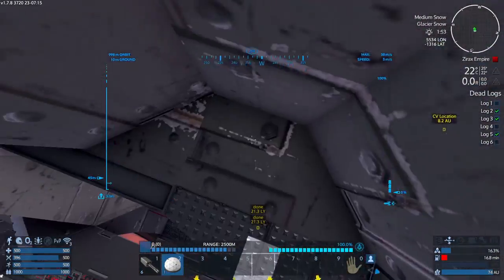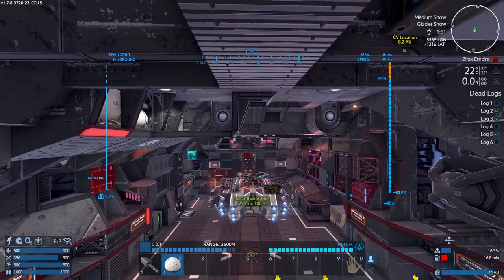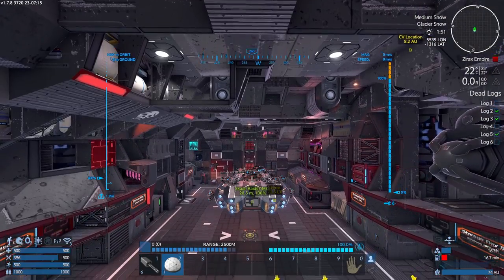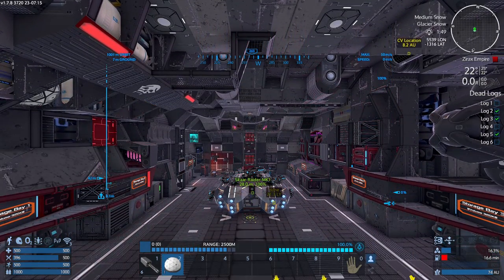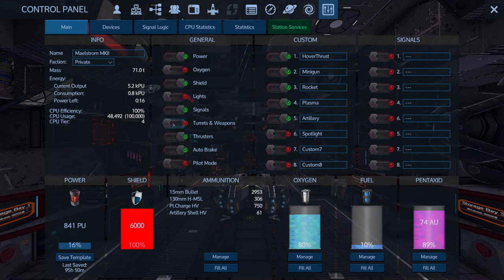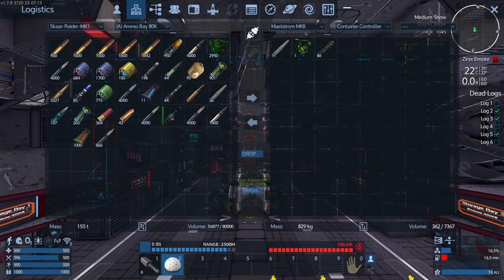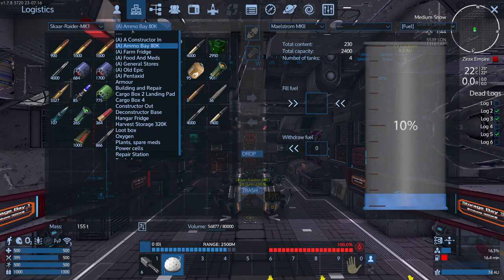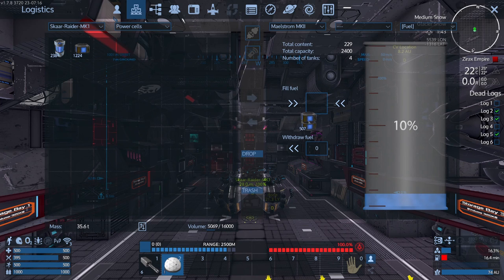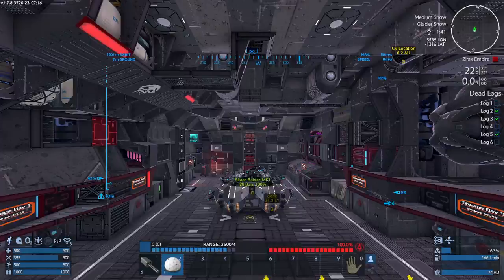That's a little bit of a dramatic entry. Turn the thrusters off — not the turrets, the weapons. I've just noticed that the Maelstrom is nearly out of fuel. I certainly want to top that up. I feel a bit extravagant with the fuel now.